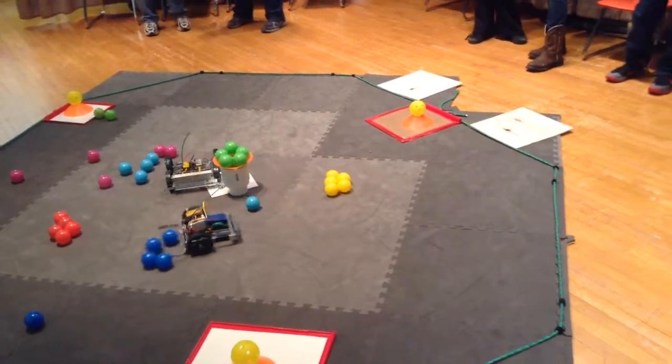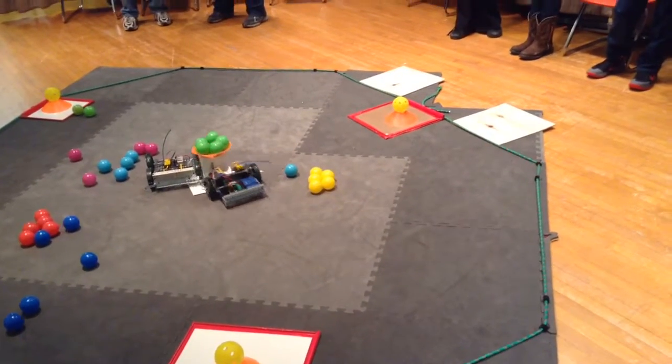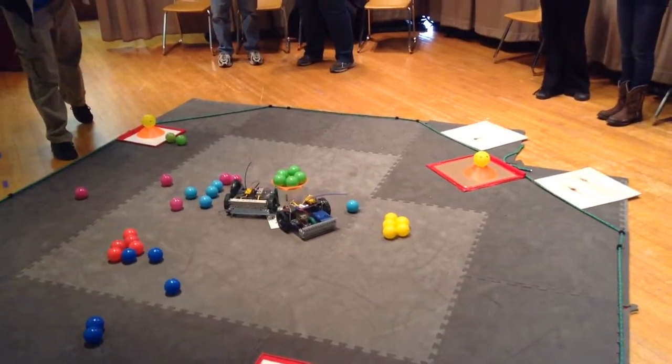It looks like the partners are touching the center tile — almost knocked the tower over, not quite. In minute 19, they're both touching the center tile. 3, 2, 1 — that's the double play for 20 points.